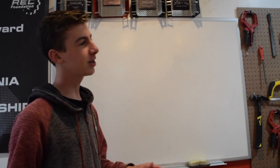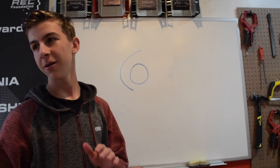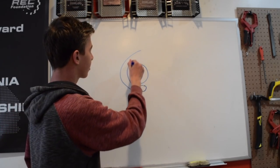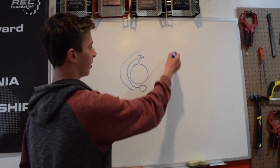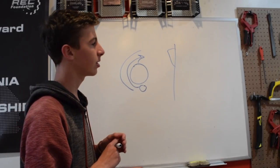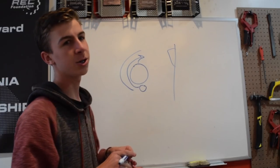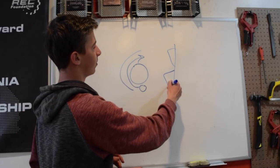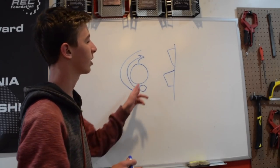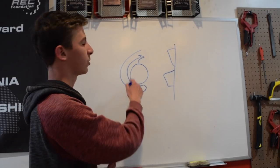The next design we tried is a flywheel. Balls just go around a spinning wheel and they launch at the flags. Some pros are that it's accurate and you can adjust your target to shoot for either the top flag or the bottom flag. Some cons are the speed-up time — it can take a while for the wheel to get up to speed — and also the recovery time in between shooting balls.